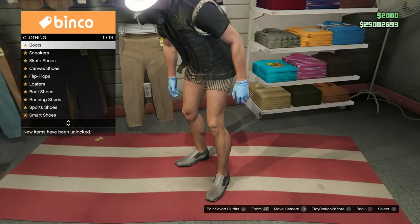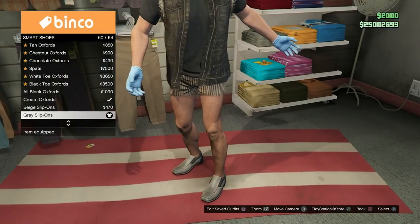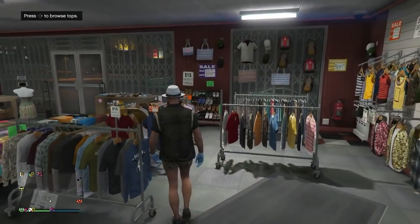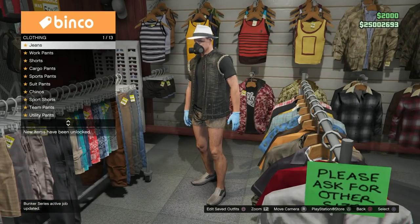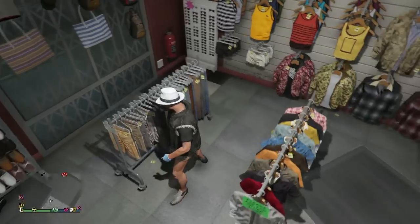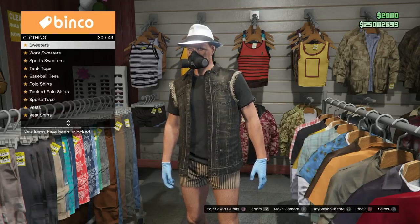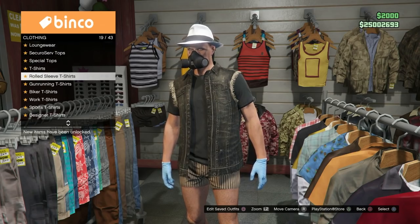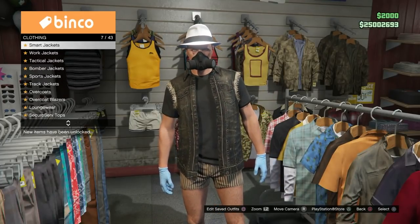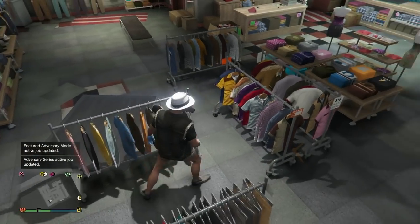Now we're going to make one more outfit — a white joggers outfit for the female. Go to your shoes and we're going to put on the gray slip-on smart shoes. Now go over to the shorts section. The benefit of having a girl as your main character is there's a component for every joggers — they're all boxer shorts. The tan stripe boxer shorts are actually going to give you white joggers on the female. Once we have those boxer shorts on, work on the top — go to t-shirts and put on the charcoal t-shirt. This is very specific — put on these exact components. Then go to biker cuts and put on the charcoal denim cut.